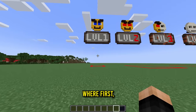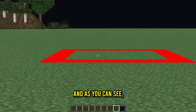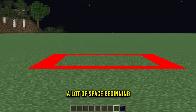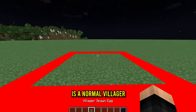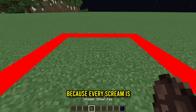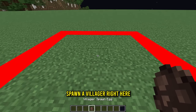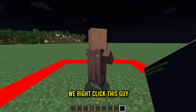Let's begin at level one. First we gotta make it nighttime — there we go, a lot better. We don't have a lot of space to begin with, but later on we'll get more. What we need first for our first scare is a normal villager spawn egg, because every scream is $100.